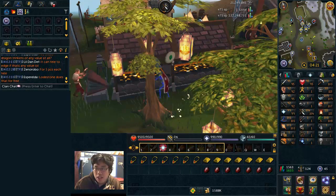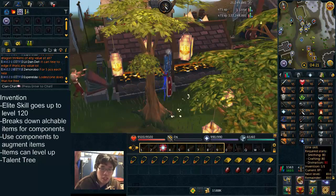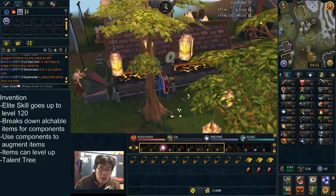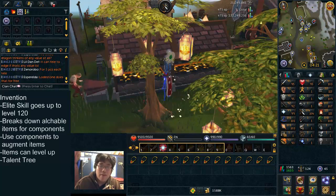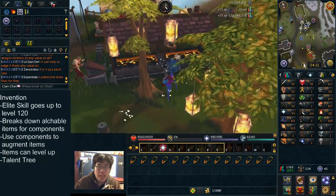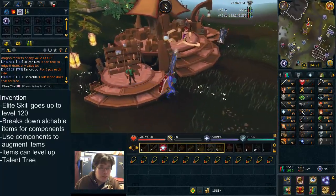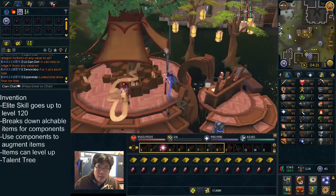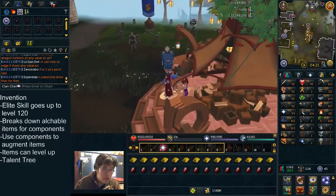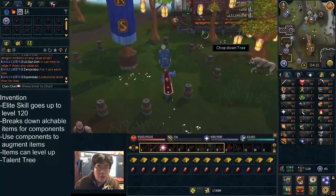So just a quick breakdown of what Invention is. It's an elite skill, so it goes up to level 120 — that's the highest level. Of course, you can still train up to 200 million XP as with all other skills. The overall idea of Invention is you take augmentable items, such as these rune ruby necklaces that I'm making right now, and you break them down for components. There are different tiers of them, ranging from basic ones all the way up to really rare ones.